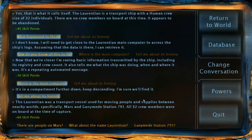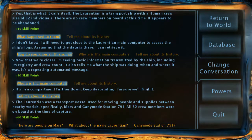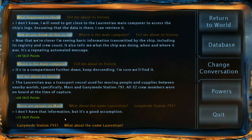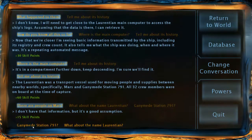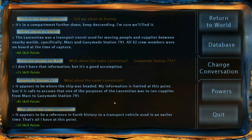The Laurentian is a transport vessel used for moving people and supplies between nearby worlds — specifically Mars and Ganymede Station 791. All 32 crew members were on board at the time of capture. There are people on Mars? I don't have that information, but it's a good assumption. It appears to be where the ship was headed. It is safe to assume that one of the purposes of the Laurentian was to run supplies from Mars to Ganymede Station 791. The name Laurentian appears to be a reference to Earth history — a transport vehicle used in an earlier time. The name sounds familiar but I personally can't place it.